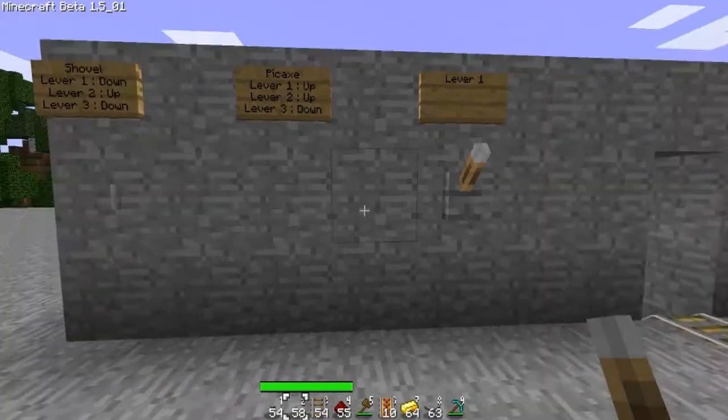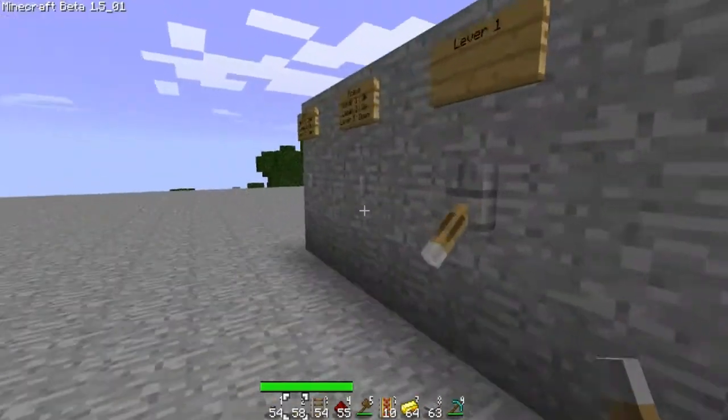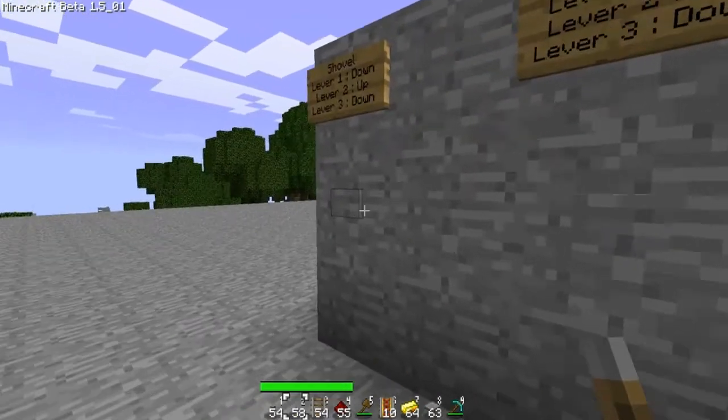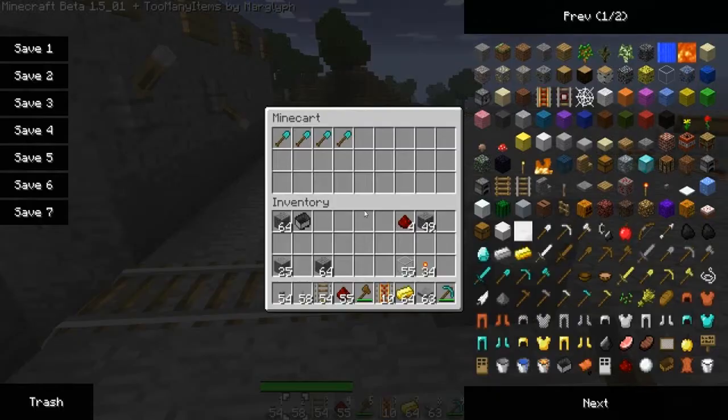Let's just say I wanted a shovel — we go down, up, down, and then we're putting in money, push to the bottom, wait a second, and then we have our shovel.